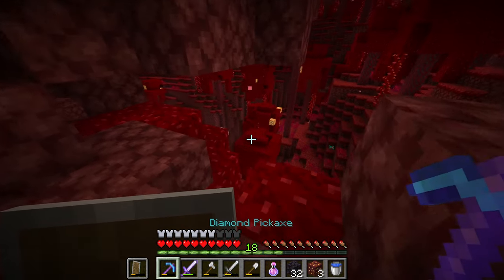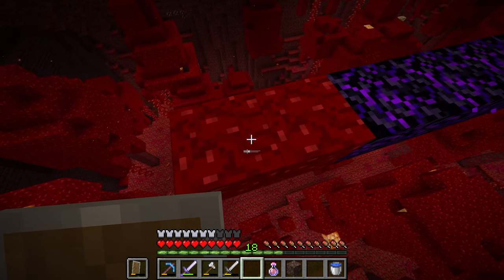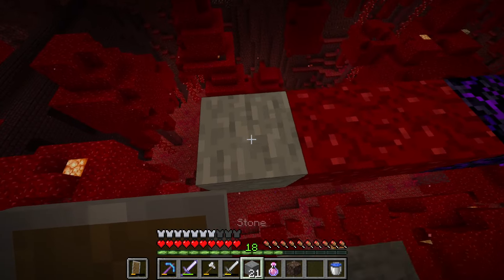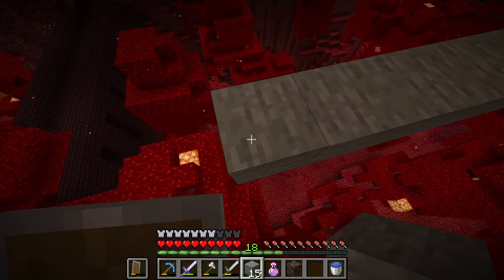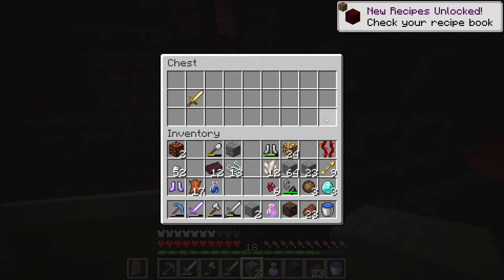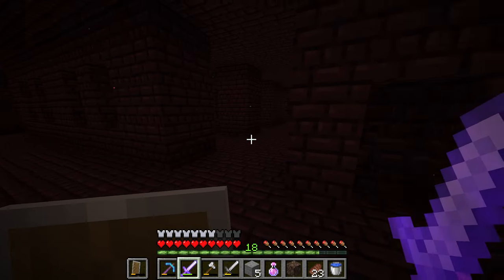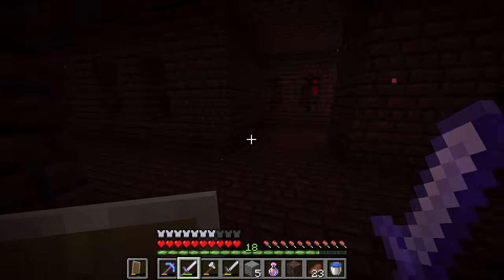What I want to do now is go check out that fortress over there. This is probably one of the most scuffed bridges I've ever made - I'm just using every block I have to get across. Oh wow, look at that loot! Three diamonds - I've never gotten that many diamonds inside one of these before. I'm really hoping to find a good blaze spawner inside the fortress itself because right now I only saw one and it's completely outside.